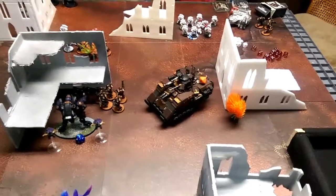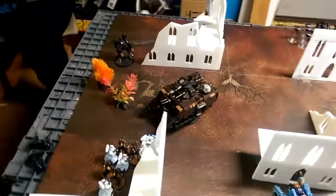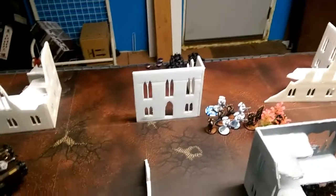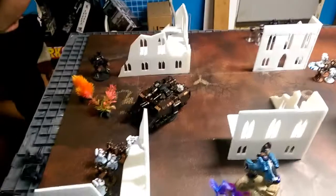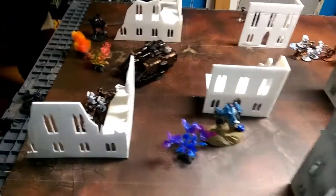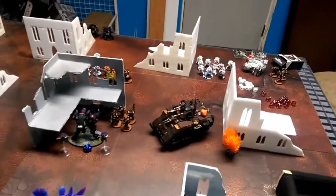End of Tau shooting phase turn two: that Repulsor is down to one wound but still alive. We only did one wound to the other Repulsor and killed three Hellblasters. The Intercessor kill was from the charge phase last round. That concludes Tau's turn two. Iron Hands turn three is coming up — this does not look good for the Tau, but we'll see what happens.